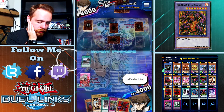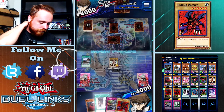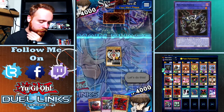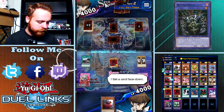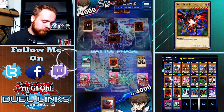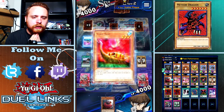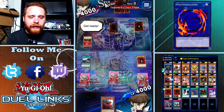We'll summon Luminous Dark Witch in attack mode, activate Double Summon, and then summon Meteor Dragon - we'll take him up to a 2000 attack monster with 2200 defense. Throw Reinforcements face down just in case. We'll go in. There's something face down - I don't know what it is. And of course I attack into the Yomi Ship! Oh my gosh, I do not see Yomi Ships very much anymore. I can't believe I fell for that.